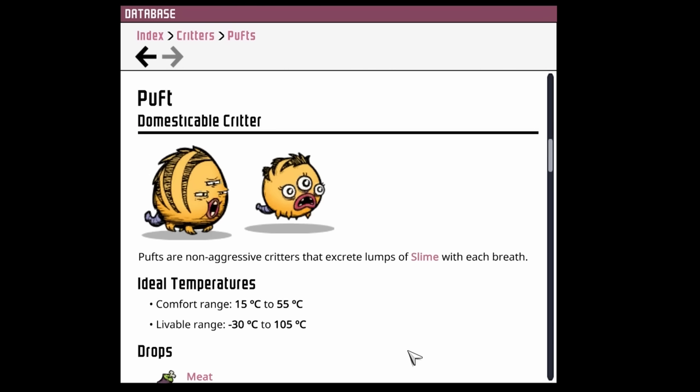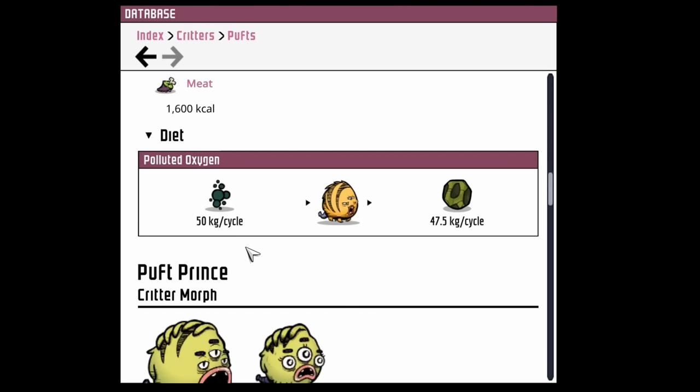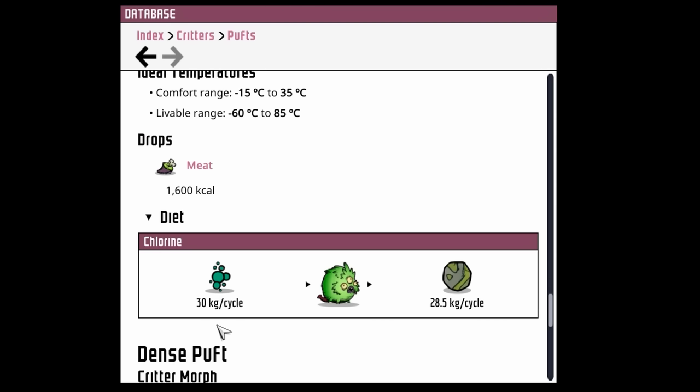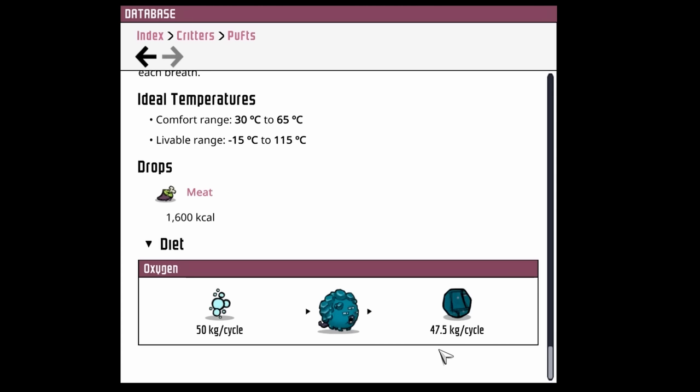All of the puffs breathe in gas and then excrete some sort of solid. The standard puff breathes in polluted oxygen and excretes slime. When they expire, they drop 1,600 calories of meat, which is similar to a pip - so your standard hatch math will not work, because hatches drop 3,200 kilos of meat. A puff will breathe in 50 kilos of polluted oxygen and excrete 47.5 kilos of slime. The squeaky puff breathes in chlorine and excretes bleach stone at a rate of 30 kilos of chlorine to 28.5 kilos of bleach stone. The dense puff breathes in oxygen and excretes oxalite at the same rate as a standard puff: 50 kilos of gas to 47.5 kilos of oxalite.